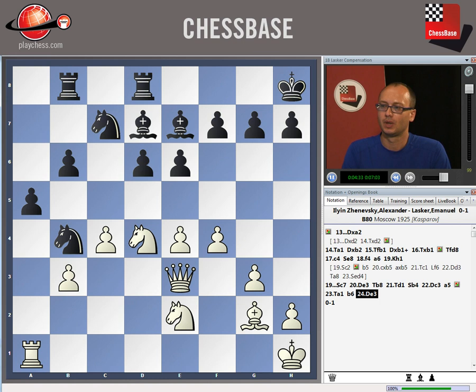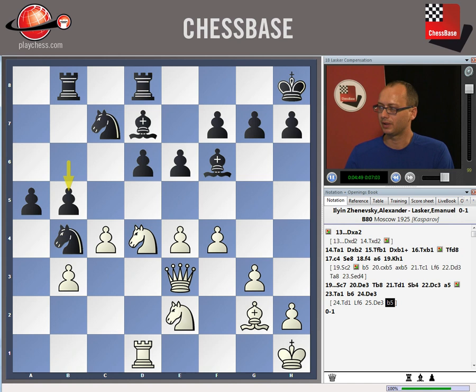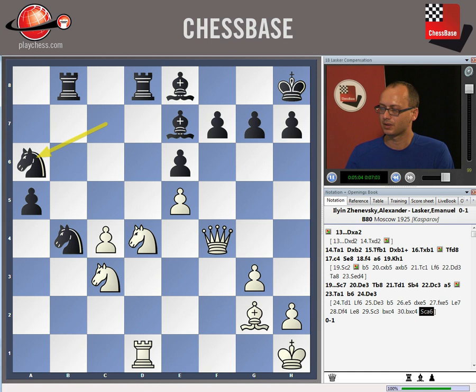Instead of Qe3 he could have played better — the move Rd1, intending to meet Bf6 with Qe3. After b5 the position is equal: say e5, takes, takes, Be7, Qf4 trying to create counter-threats, Be8, Nc3, and after bxc4, bxc4, Nc6 — the game will still continue. Black will bring his knight to a5 but most likely White is controlling the situation and is not any worse here.